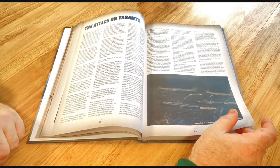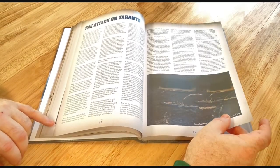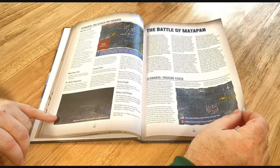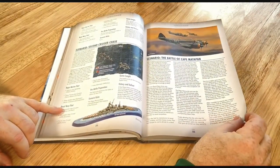There's lots of different things in there. The Attack on Taranto — who would have thought that little Fairey Swordfish stringbag torpedo bombers would be going in against a modern fleet in dock? That's just crazy, but those crews were real heroes.